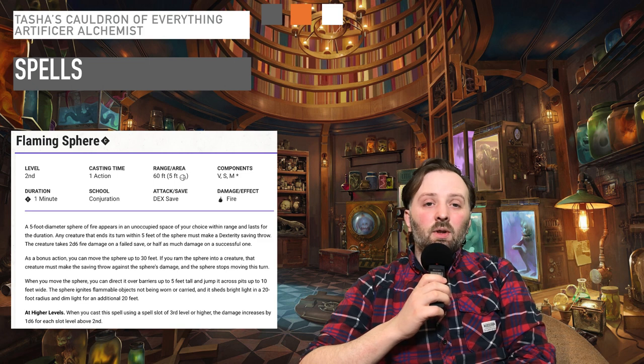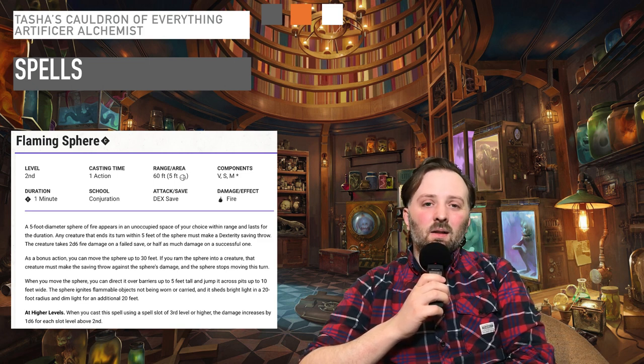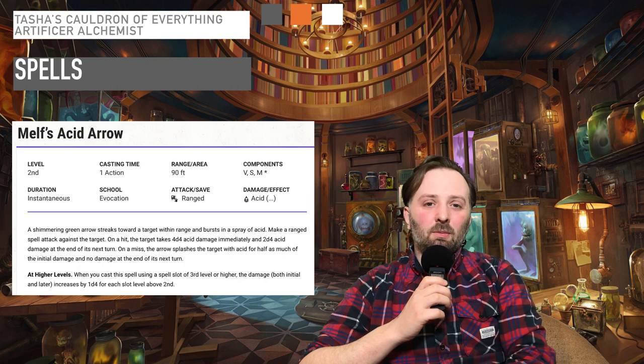At fifth level, you gain Flaming Sphere and Melf's Acid Arrow. One's fantastic for single target damage and the other does damage over time. They're both good options to help you deal damage in combat.